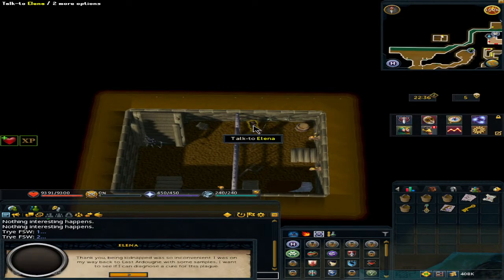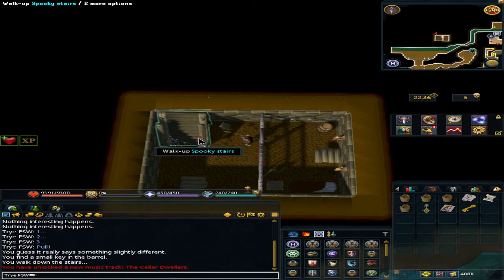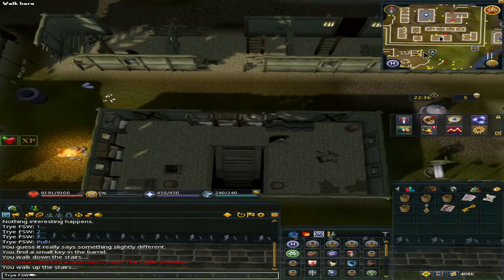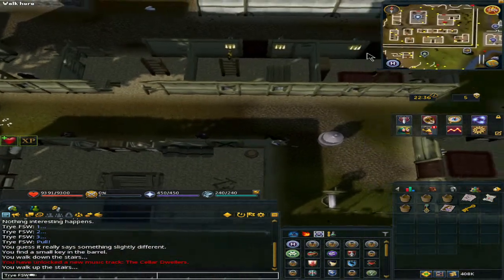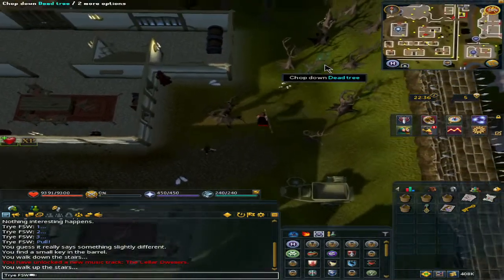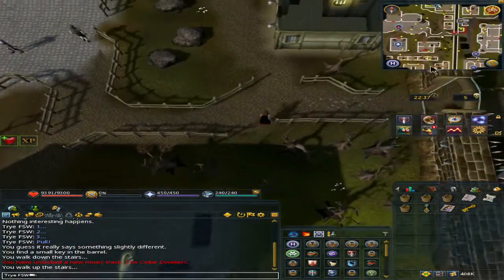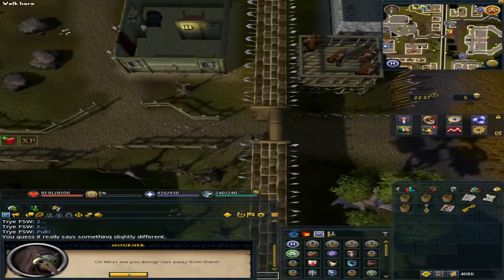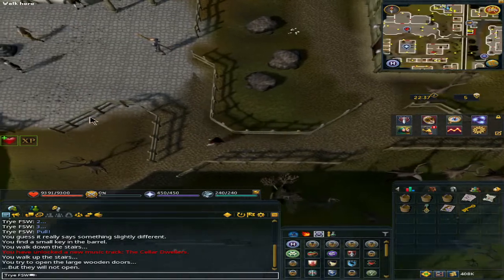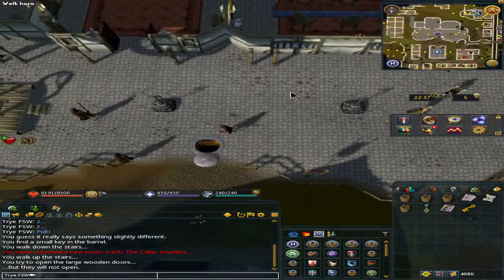Now we speak to Elena. We tell her to go home and she agrees. Walk up the stairs and go through any of the doors. We'll be going to the northeast to exit the gate, but the door won't let us through, so we'll have to go the other way around — through the main hole we used before. Go west and climb down the main hole.